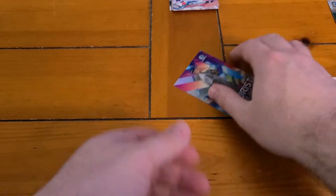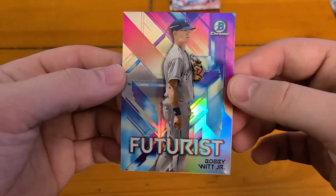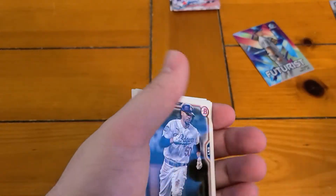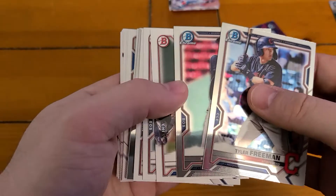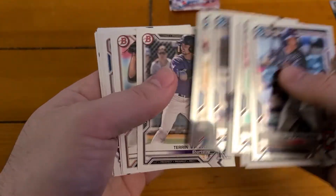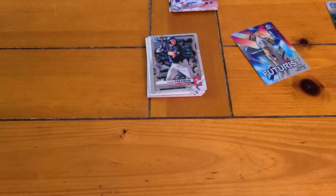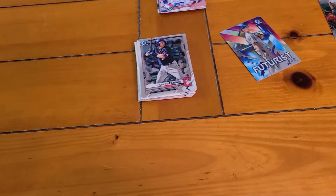Best card is probably Bobby Witt Jr. It is a cool looking card — I actually kind of like these inserts. Tough going there. Good luck to anybody who's opening Bowman and looking for those Bowman Firsts, those future stars. They say 'First' on it — it's their first card ever, and then when they make it to the big leagues, you get your rookie card.